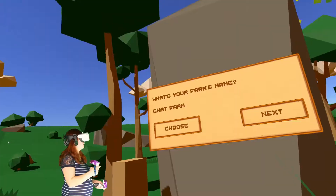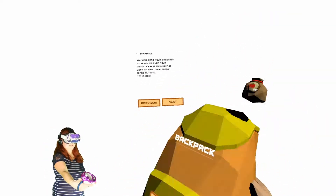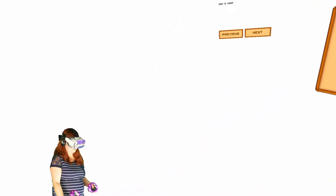I like the music. Let's play the tutorial. You can grab your backpack by reaching over your shoulder and pulling the left or right grip button. You can grab your wallet by reaching for your breast pocket and pulling the left or right grip button. You can see some information of an item by pressing the A or X button while holding it. Corn — throw it in the collection bin for money.